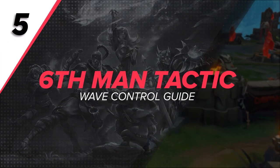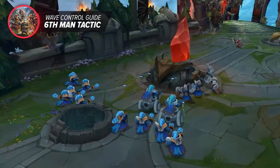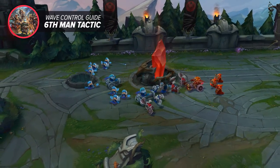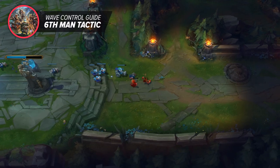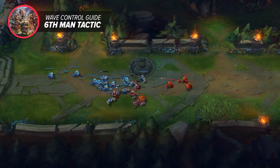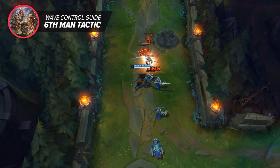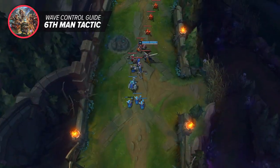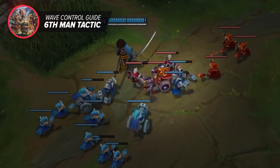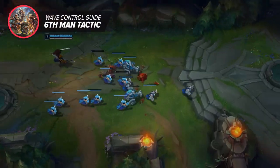One of the most OP things to do with wave control is the 6th man tactic. This is when you take slow pushing to the extreme, building up an absolutely massive wave that is so big that it basically has the impact of having an extra champion on your team. You could technically do this in any lane, but it's usually both easier and more practical to do it in a side lane. The longer lane gives you more time to build up a bigger wave, and it's easy for the enemy team to clear a wave in the middle lane and rotate to other areas. So typically, you'll want to start your slow push to either your inhibitor or inner turrets in the top or bot lane. Stacking up a huge wave takes time, so you'll want to do this about a minute and a half to two minutes before the objective fight is going to happen. You're pretty much just last hitting, trimming an extra minion or two if needed. Eventually you'll have three stacked waves with a fourth on the way — that's your new temporary teammate.